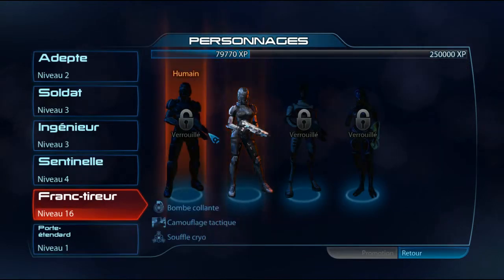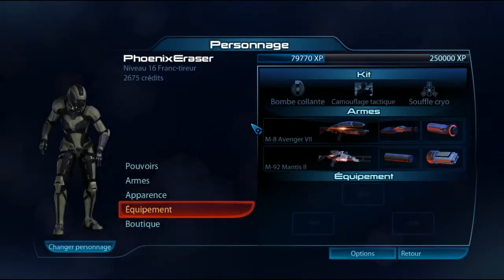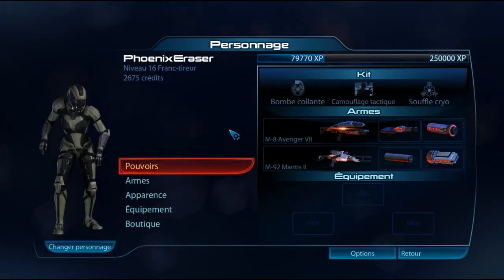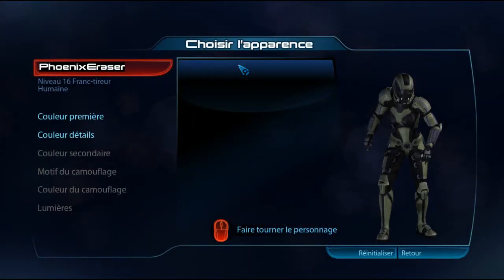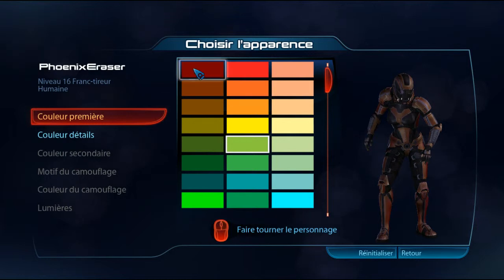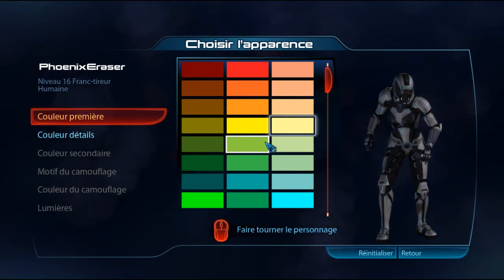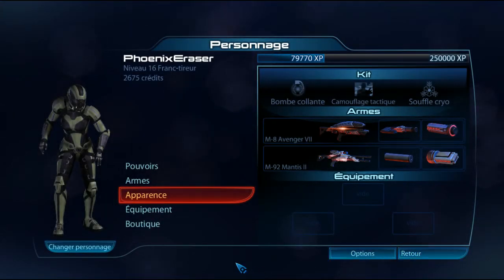I'll go back there. For example, you can unlock the Galaragnin, the Tsari, etc. The last tab is the appearance. For now, I only have this. You can choose the character's color — I always set it to green, as a small nod to the Spartans from Halo.